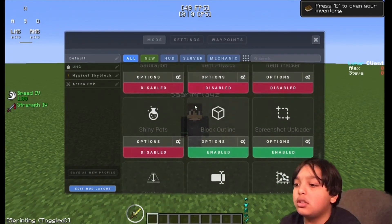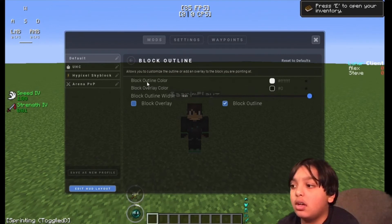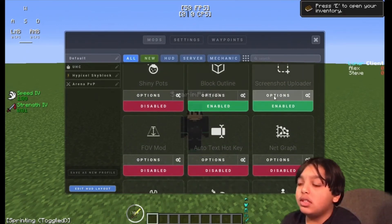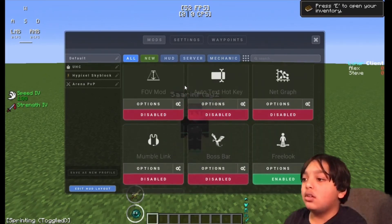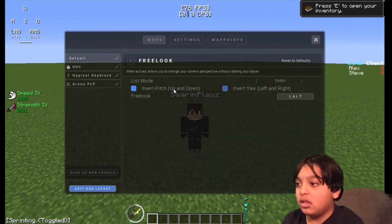Block Outline: On. Block Outline Color: White. Block Overlay Color: Clear. Block Overlays: Off. Block Outline Width: 9.69. Screenshot Uploader is for when you take a screenshot with F2 so your screen doesn't freeze. Everything else off except Team View — make sure to turn that on.